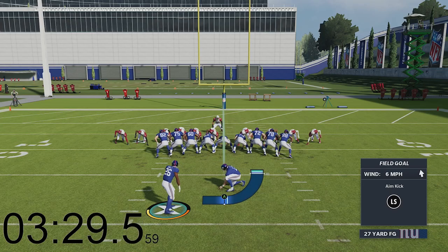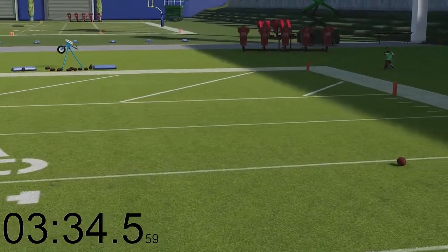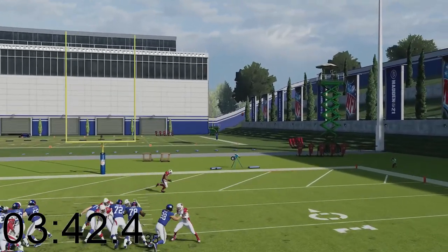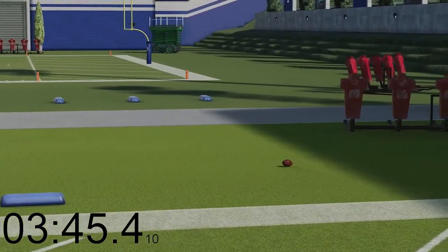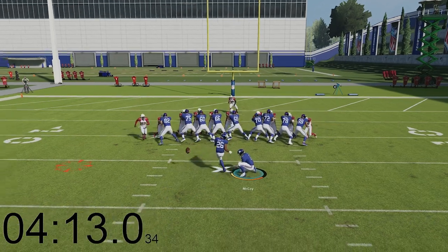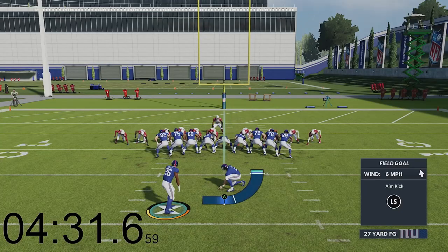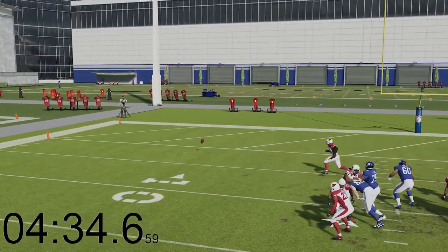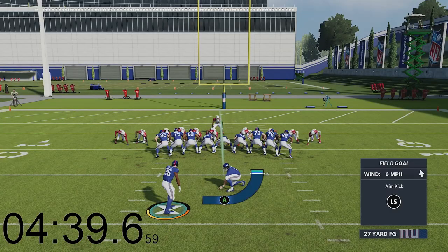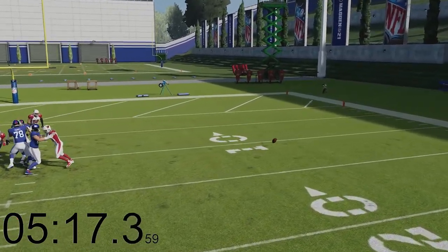EA, I need to see Saquon Barkley kick a field goal because if he's kicking it to the side, then I understand why this is happening. But if Saquon Barkley can kick a field goal straight, why is the ball going to the side? I'm genuinely confused. Another perfect kick and it goes to the same side. Maybe perfect kicks just aren't the move. I haven't had anything come close to within five yards of the goalpost and we're almost five minutes in.